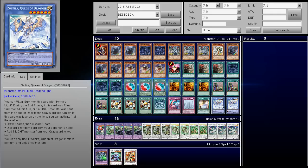Let's go over Safra's effect because I don't think a lot of people know about this card. You ritual summon it with the Hymn of Light. During the end phase, if this card was ritual summoned this turn, or if a Light monster was sent from the hand or deck to the graveyard while this card was face-up on the field, you can activate one of these effects: draw two cards then discard one, discard one random card from your opponent's hand, or add one Light monster from your graveyard to your hand. You can only use one Safra effect per turn.